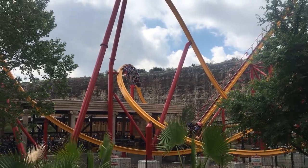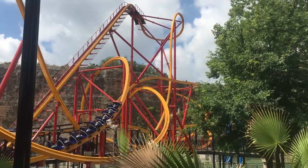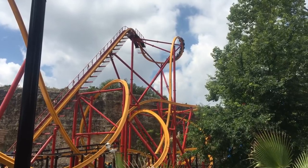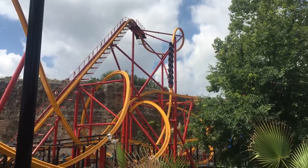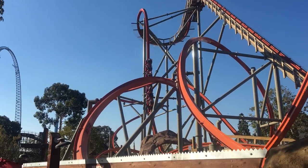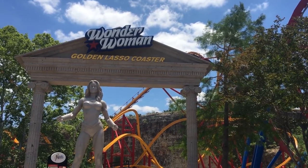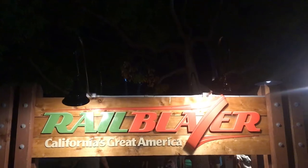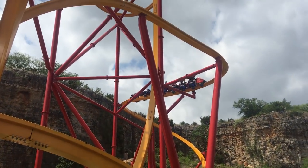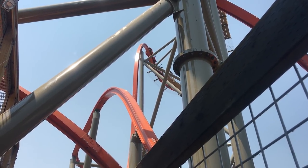Technically they're almost straight-up clones, besides the fact that they're mirror images of each other — one turns to the right and one turns to the left. That's the only real difference, besides about another six feet of track on Rail Blazer. I'm going to be looking at everything that's different between these two coasters. I've only been on Wonder Woman Golden Lasso Coaster once and Rail Blazer five times, but I'll judge to the best of my abilities.